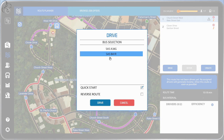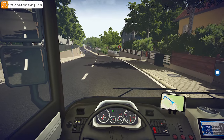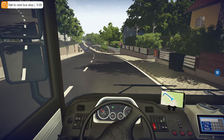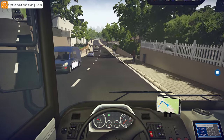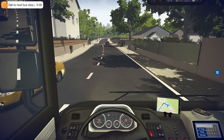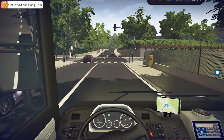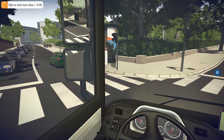We'll drive the second route in the same three-door bus. Speed limiter on, release the brake, and off we go. After this, we're going to create the third route, buy a brand-new bus, drive that on the third route, and get the other two routes taken care of by the AI drivers. That should tick all the boxes and level us up quite nicely.